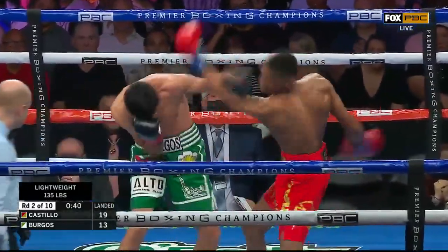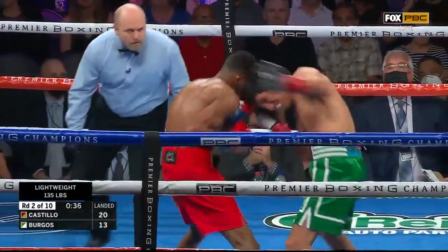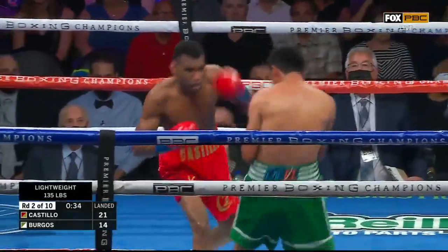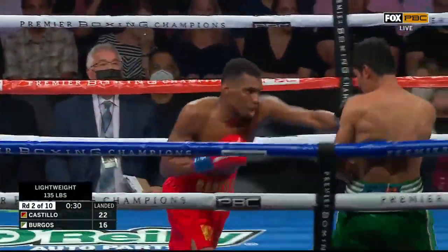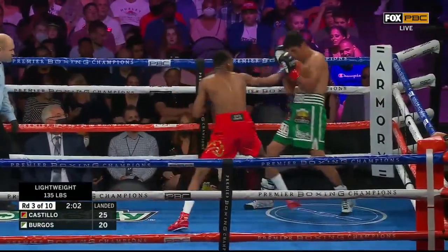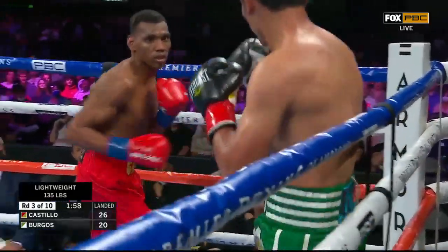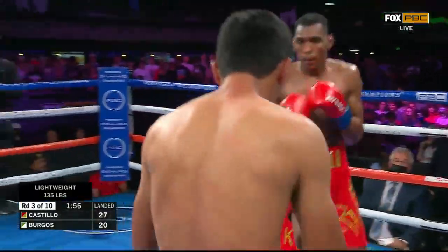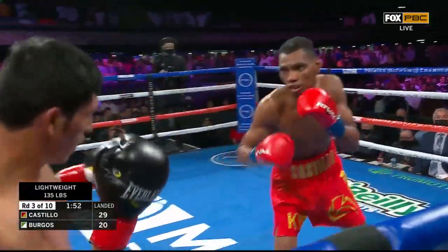He's trying some overhand, looping punches as well. That one caught Castillo. He's throwing great combinations right now, and this is what you need to do against Castillo. Good body work there by Castillo — backs Burgos up. Good action now. Castillo has his man back into the corner and strafes him with a right hook.